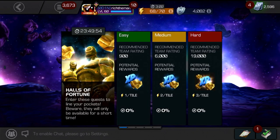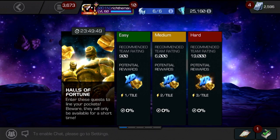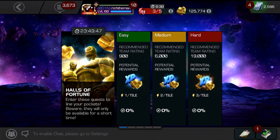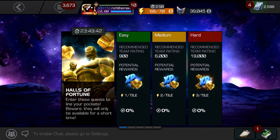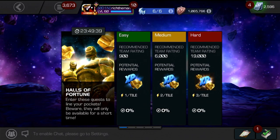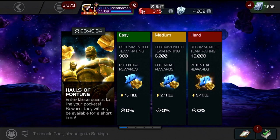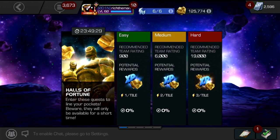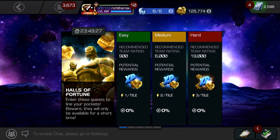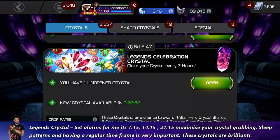Next up we've got Halls of Fortune. Compared to the other ones, this is the best one. Halls of Glory, which kicked things off, was a little underwhelming — I liked the tier four ISO selector but the event is a bit of a high energy spend for a very low payoff. I would say save your energy for Halls of Fortune and Halls of Healing — those seem to be the best ones to grind out.